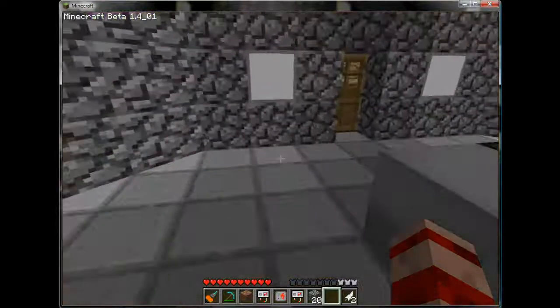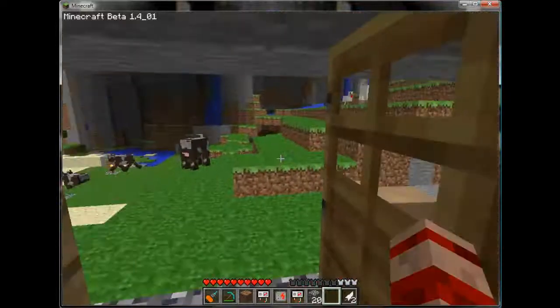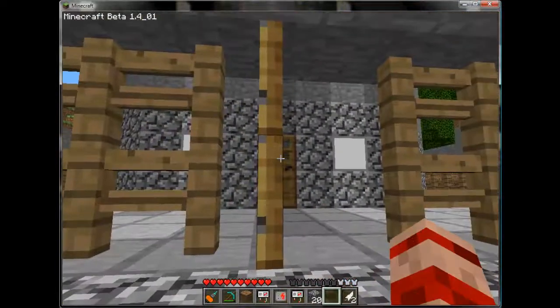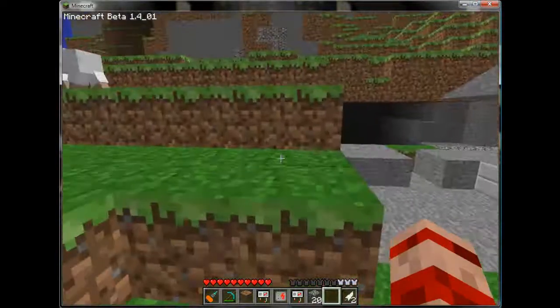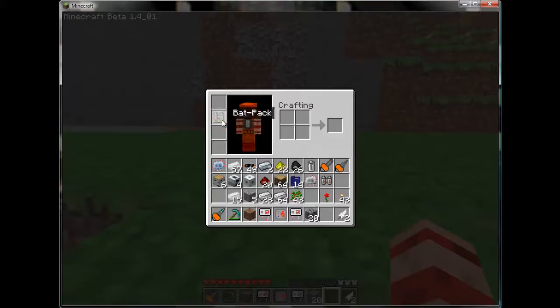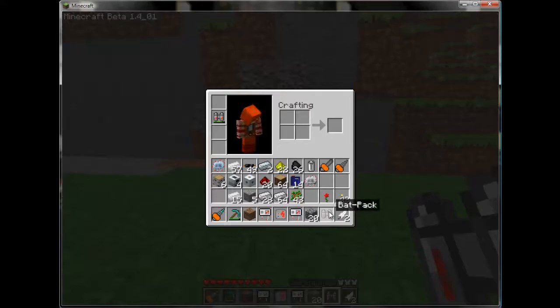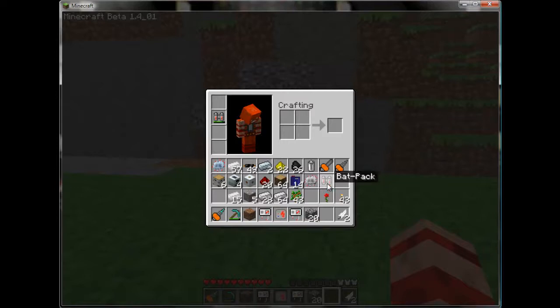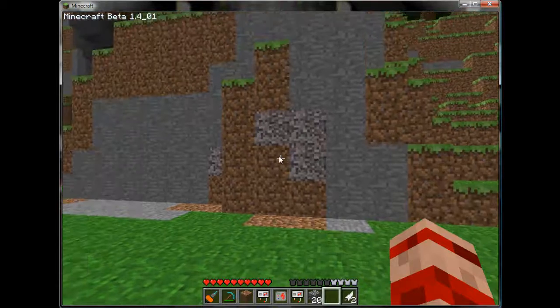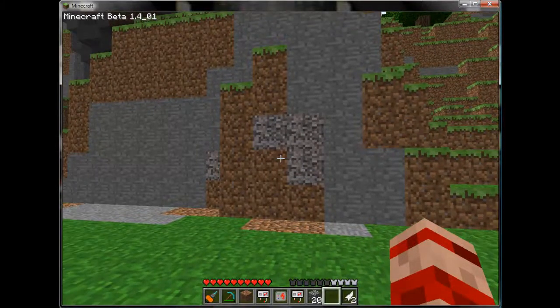In order to use it, you need to put it on your action bar and right-click it to activate it first. After which, you need to equip it as a chest piece. So: Bat Pack, right-click, back into the inventory, equip it as a chest piece.